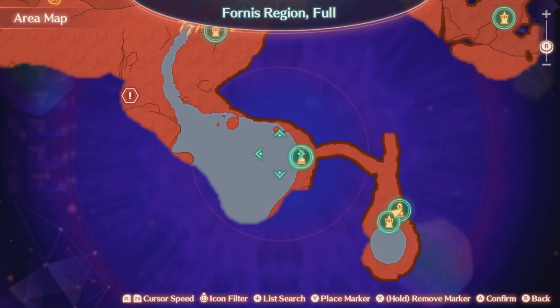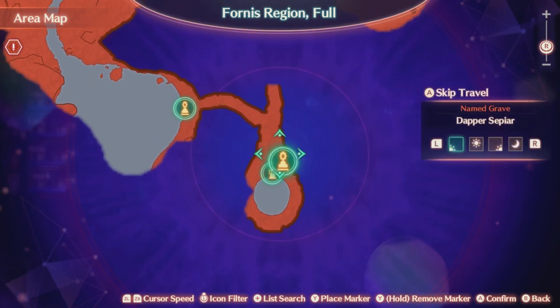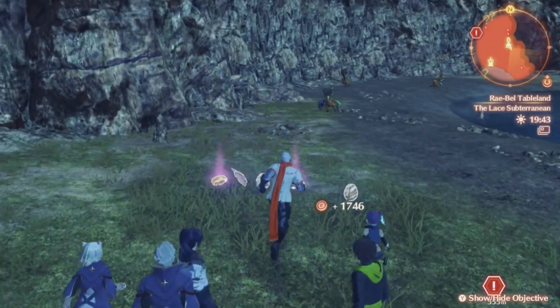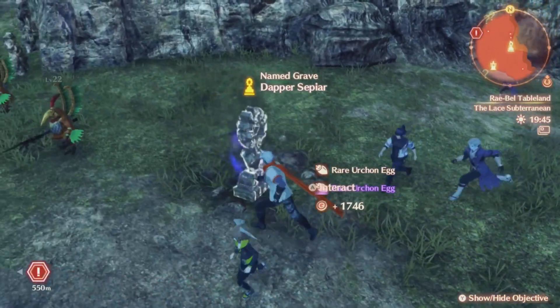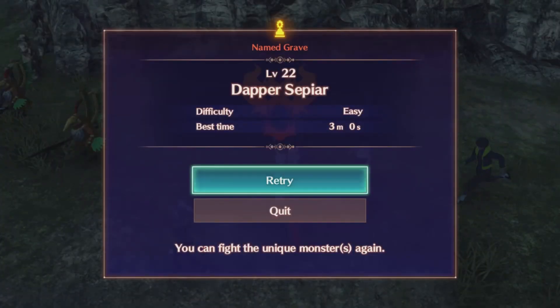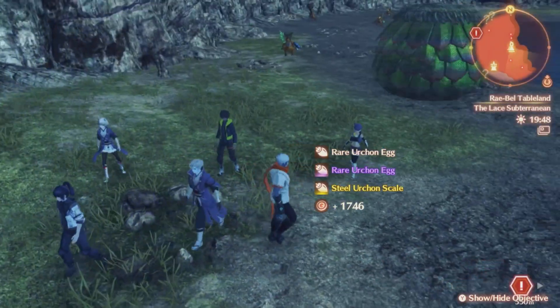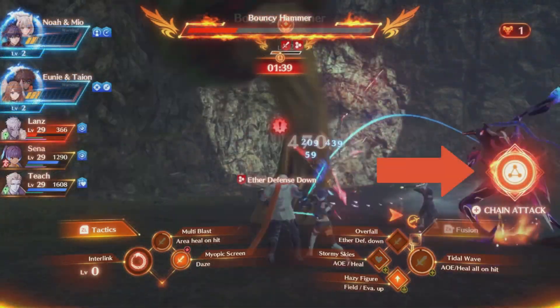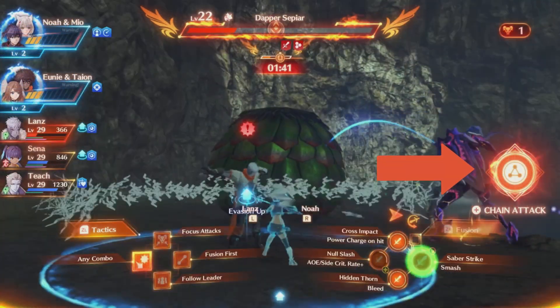Here we are in the Fornis region in Chapter 3. I found a really cool spot where you can farm this elite boss at rank 22. I took my character from rank 22 all the way up to around level 36, which is kind of crazy — because every time you do this you're gonna get yourself a level, and it only takes around three minutes to kill this guy.